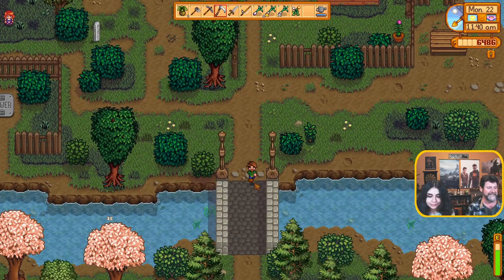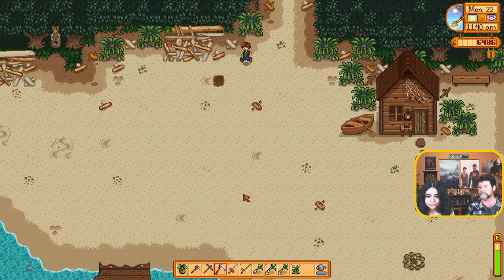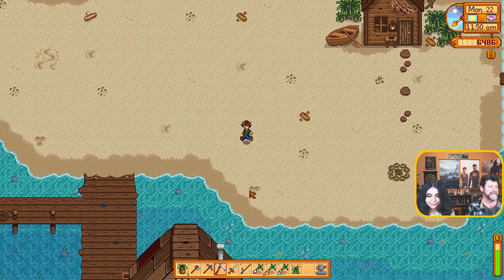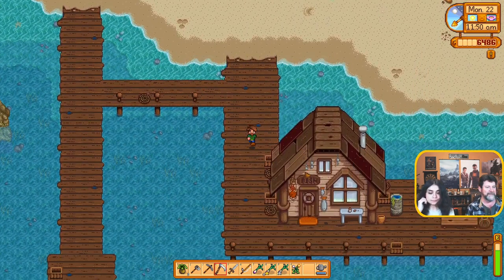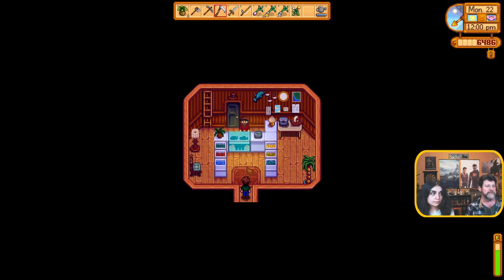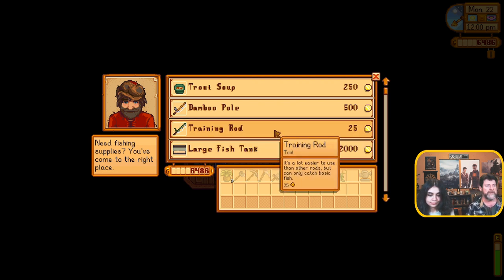Let's go down here and see what's on the beach. We haven't — I don't know if we've ever been in Willie's shop. We've got the front door and he said here, have a fishing pole. So we could buy a bamboo pole or a training pole — it's a lot easier to use than other rods but can only catch basic fish.